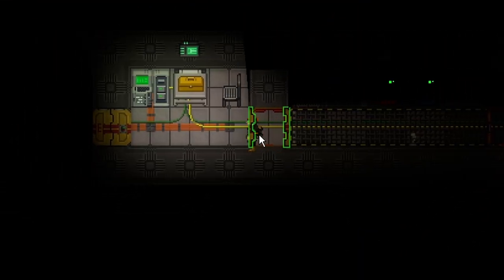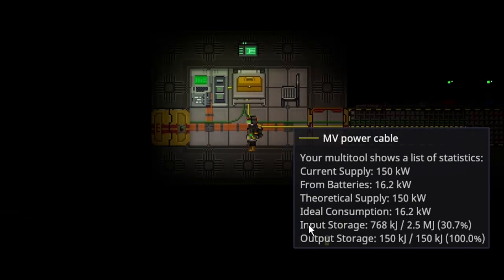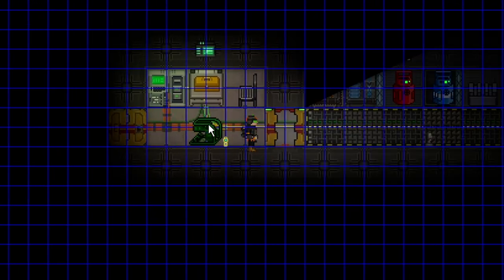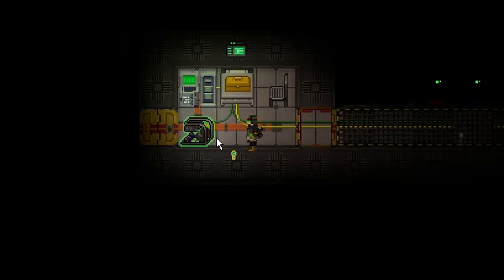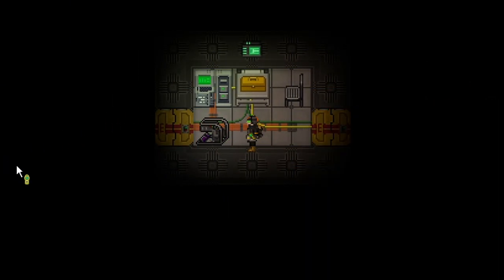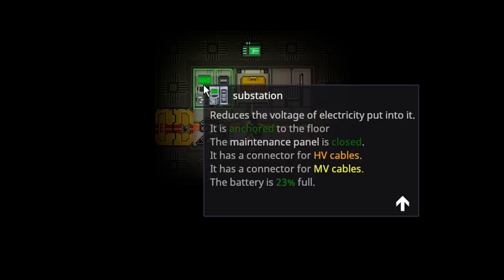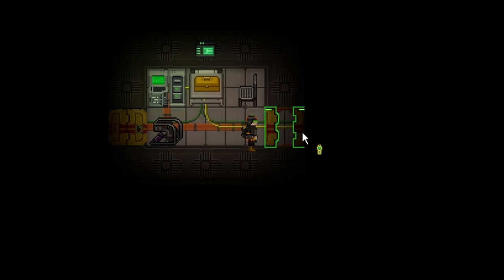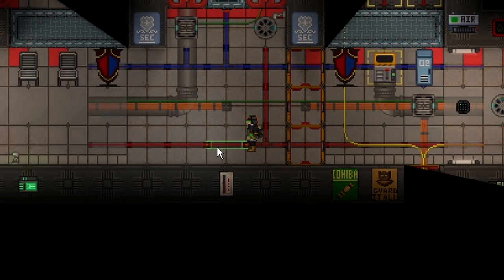Let's assume that you somehow manage to get access to the 15 kilowatt generator that generates infinite power. As we know, in this area it takes 16 kilowatts to keep the area running, meaning the substation will keep draining — as you can see, it just lost a percent. You can change this though by limiting the consumption below 16 kilowatts.